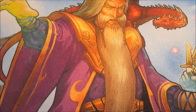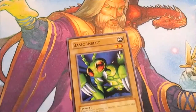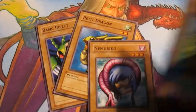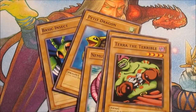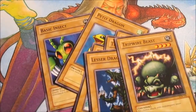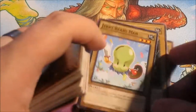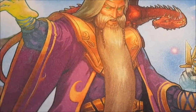Into the vanillas real quick — they really just need no explanation. We've got Basic Insect, Petit Dragon, Noriko the Furious Sea King, Terror the Terrible, Lesser Dragon, Tripwire Beast, and Jerry Beans Man. Yeah, these were all in my pack.